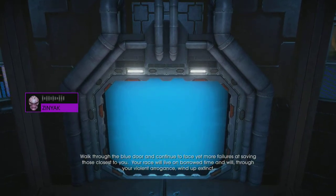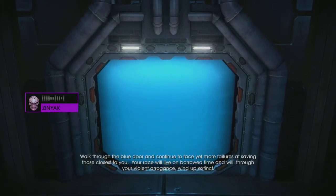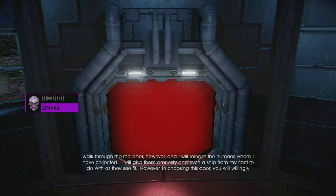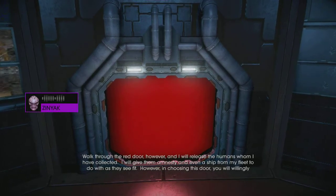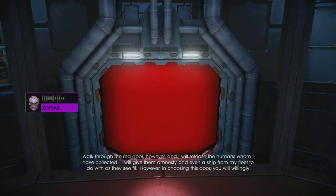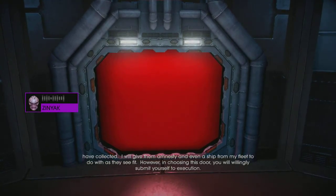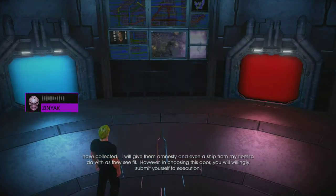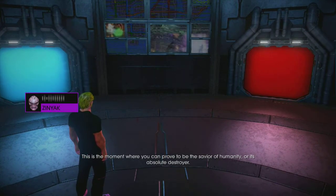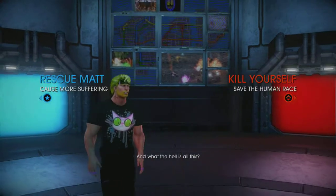Before you I place a choice: walk through the blue door and face yet more failures at saving those closest to you — your race will live on borrowed time and wind up extinct. Walk through the red door, however, and I will release the humans I have collected, give them amnesty, and even a ship. However, in choosing this door you would willingly submit yourself to execution. You choose the red pill or the blue pill? Yeah, if you choose the red door the game ends and you fail the mission.